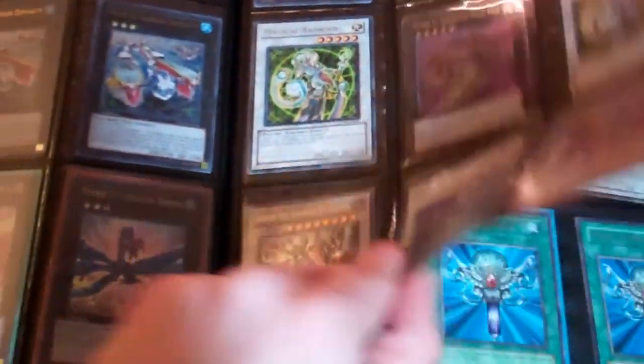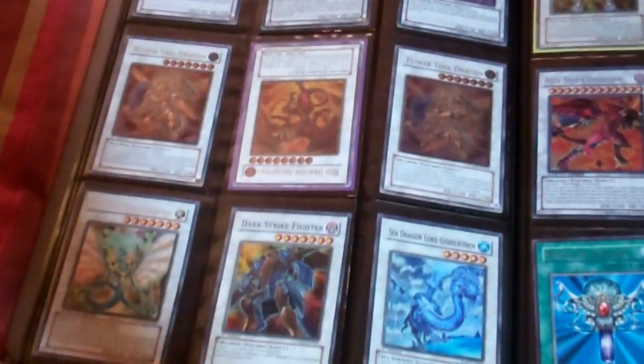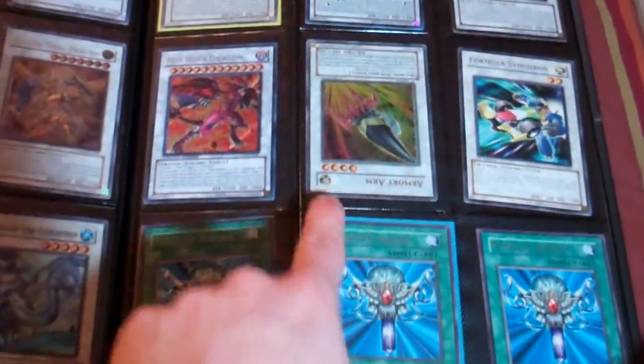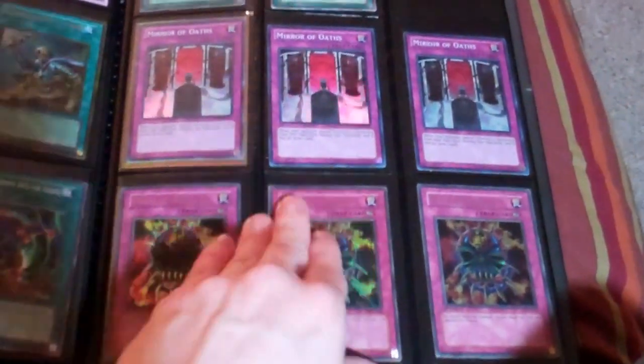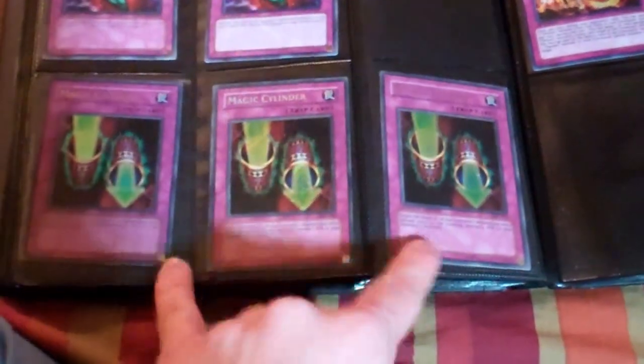If you have questions on anything, just feel free to ask. These are rare. Super, ultimate, played secret Ancient Fairy. Rare, ultra played Armory Arm, rare Monster Reborns, ultra secret gold. This Monster Reborn is German.